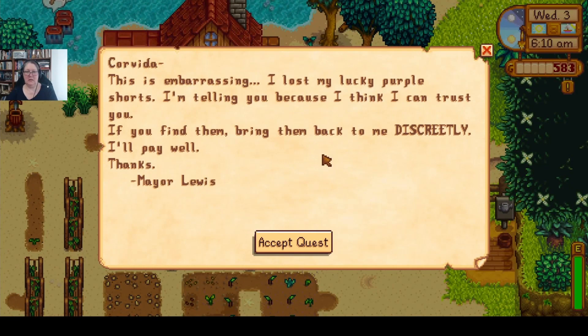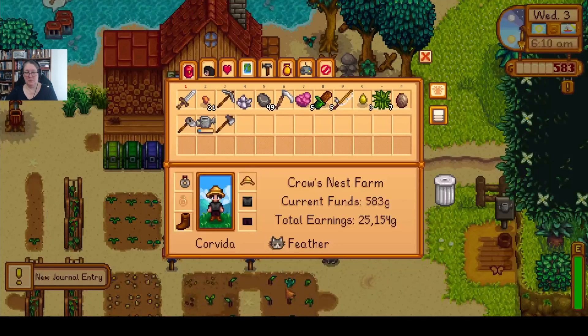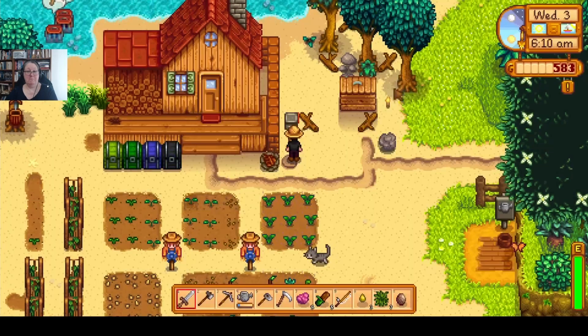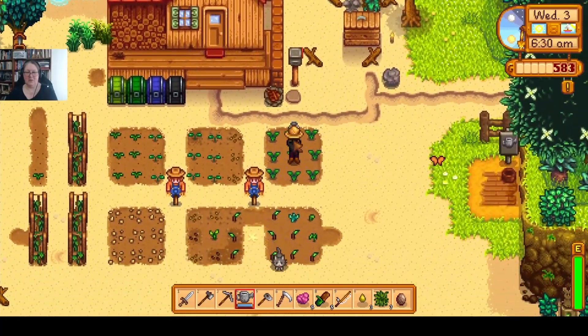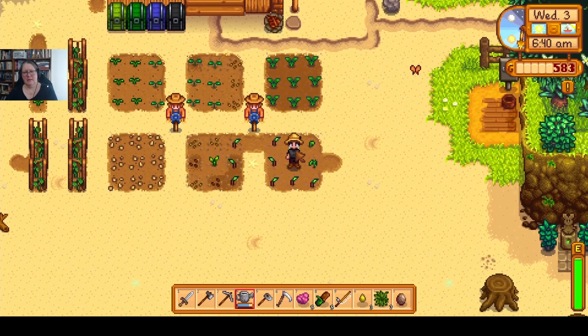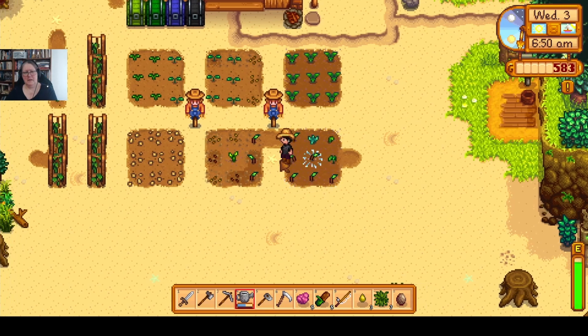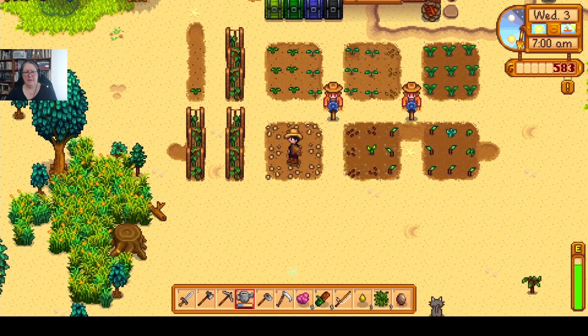Mayor Lewis says: 'Kovita, this is embarrassing - I lost my lucky purple shorts. I think I can trust you. If you find them, bring them back to me discreetly - I'll pay well.' Okay, his lucky purple shorts... like undershorts if I remember correctly. Oh man, we're not taking that any further. We need to find the mayor's lucky shorts. You'd think if a grown man could keep track of his shorts!